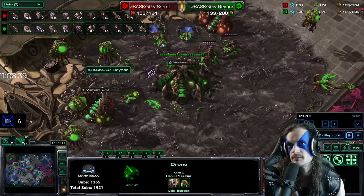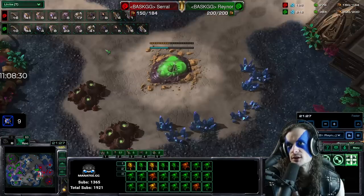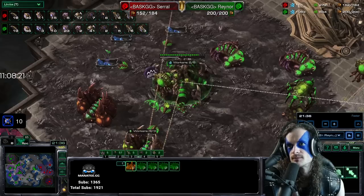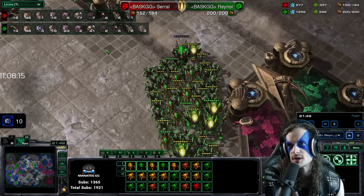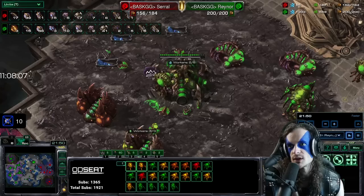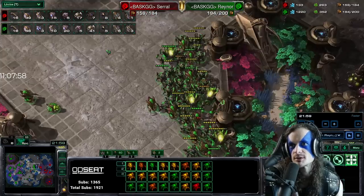Rainer's viper has good energy. Lurker is moving forward; he's going for a sixth base now. Rainer has secured a very large supply lead — 155 supply to 196. Serral is at 47 workers to Rainer's 53, meaning Rainer has a lot of supply in army. Serral has many vipers though. Lurkers for Rainer applying pressure to base locations. Rainer adding a spine to anchor in more defense against tunnel roach harass. More vipers out — Rainer's up to five vipers, Serral at four.